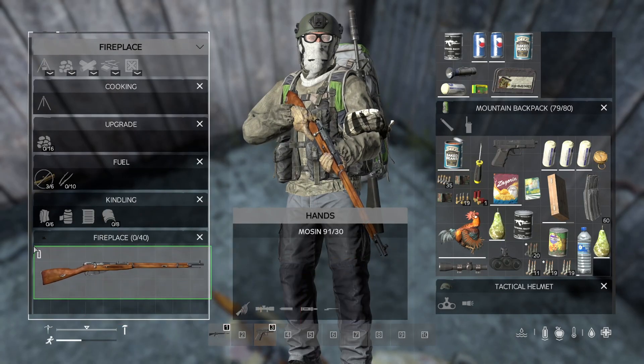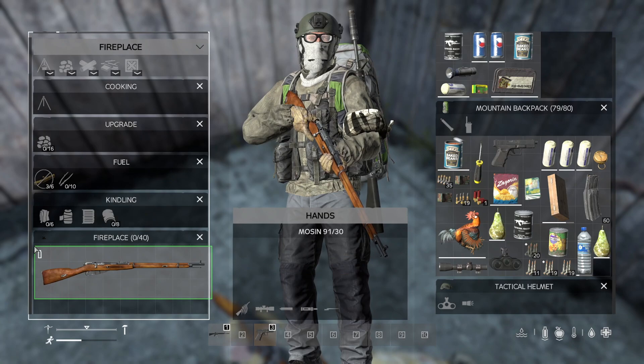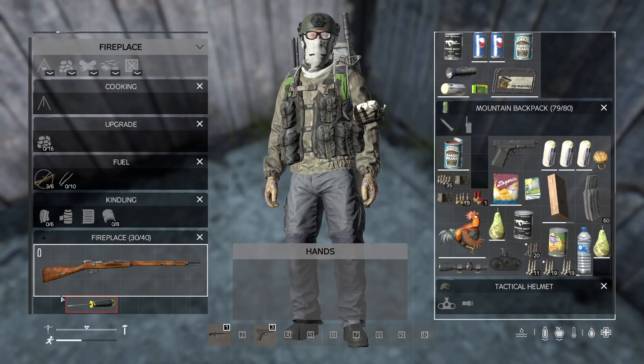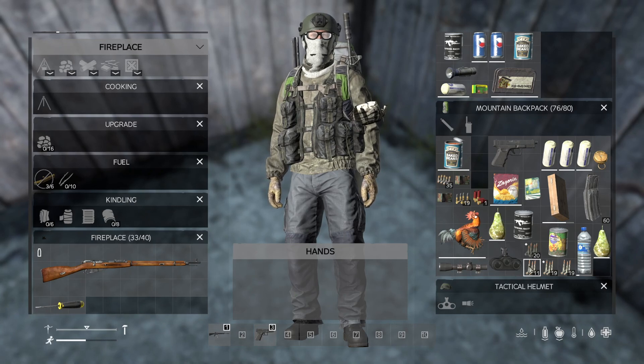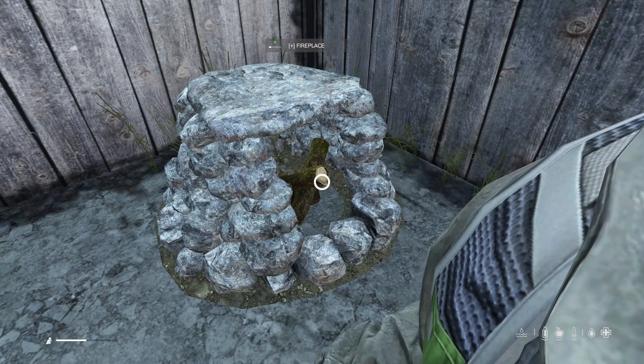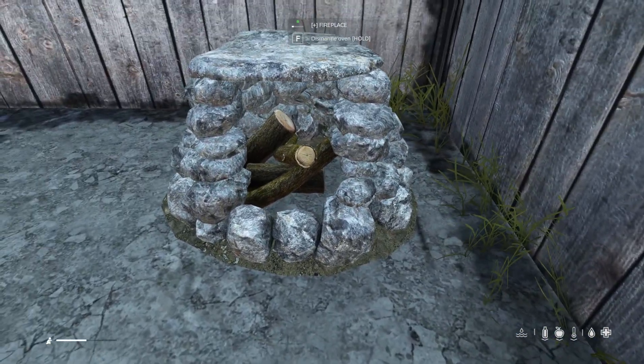You can use a fireplace as storage if you don't have a barrel. Fireplaces, if you don't add any stones, can last up to two days — great temporary storage if you're setting up a base and need to leave some supplies behind. You can extend that up to seven days by adding a stone ring.